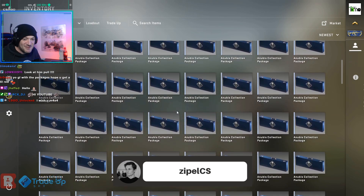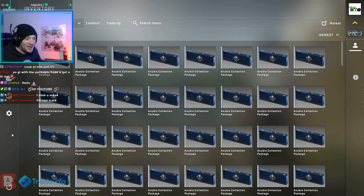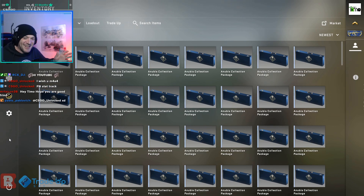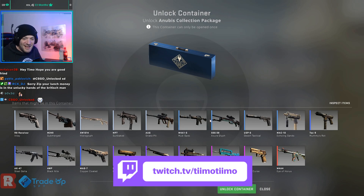We're going to rip through all of these Anubis packages that you see right here and see what we get — see if we get a bit of luck, hopefully find ourselves one of the Covert M4s. If we are extremely lucky, who knows what's going to happen? You'll find out in the video. Hope you enjoy it. Right, let's get into it, shall we? Let's start.